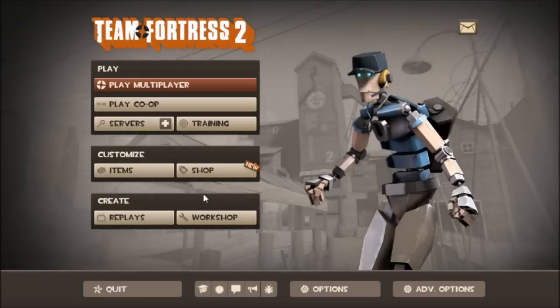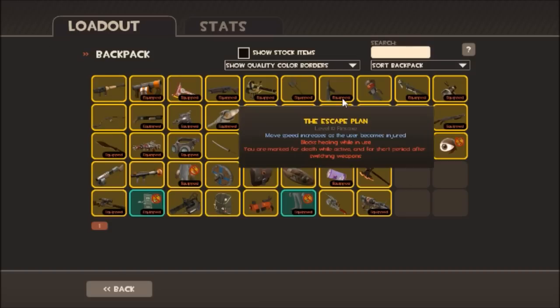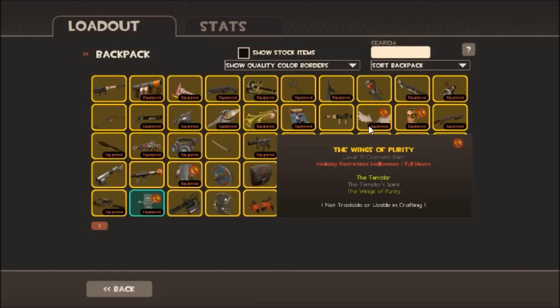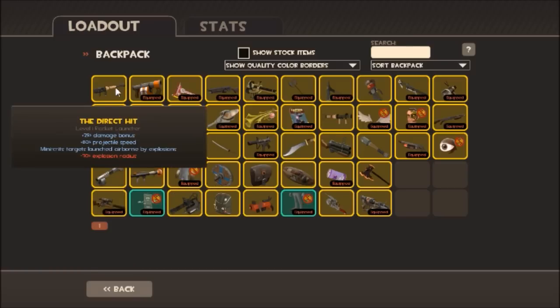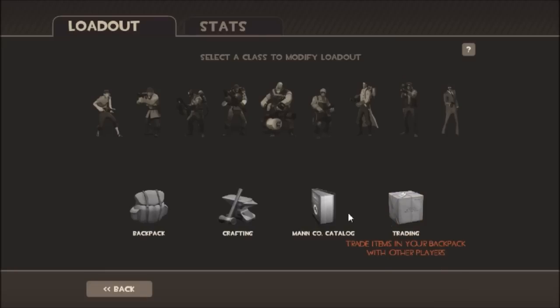Now you can just play more and get infinite — infinite guns, weapons, or whatever you want to have. You don't need to buy any backpack. If you would do that, that's just money — they just take money from that. That's not worth it. You can just get it for free.